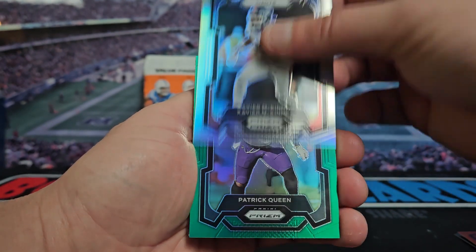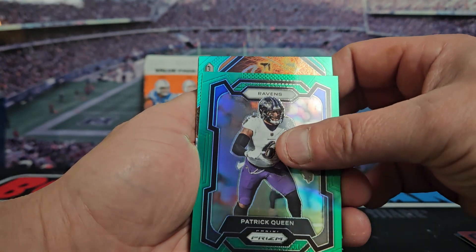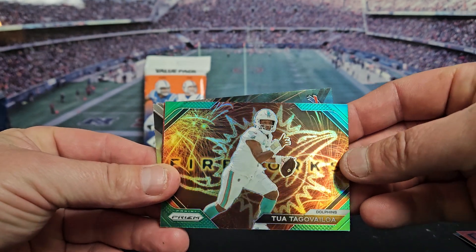Let's see where our green is going to be — a Raven, Patrick Queen. Our next green is a Fireworks — it's going to be Tua. Sweet looking card.